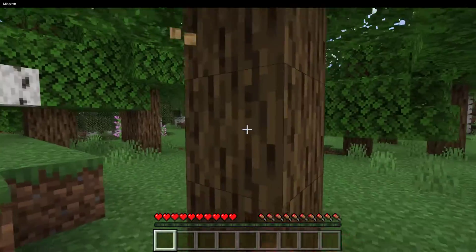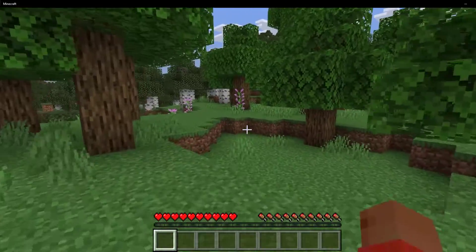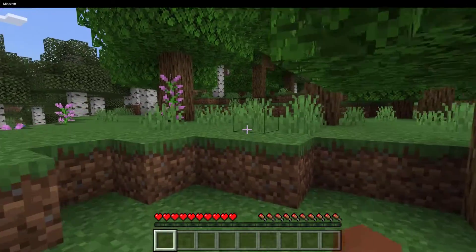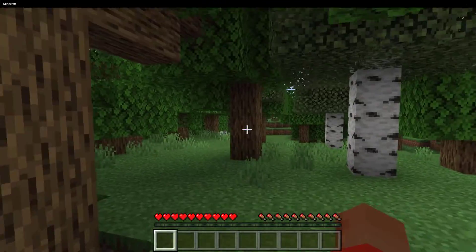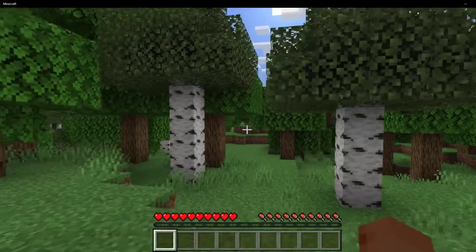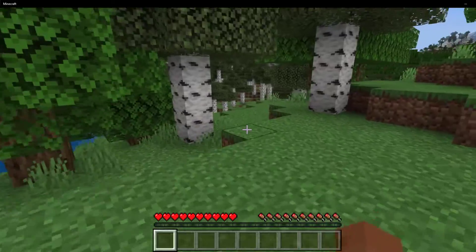Before we jump into the how-to, let's quickly go over what exactly tick speed is in Minecraft. Tick speed, also known as TPS, refers to the rate at which the game's engine processes various actions and events. In Minecraft, a single tick represents 1/20th of a second, which means the game aims to run at 20 ticks per second.